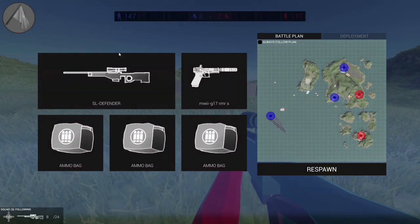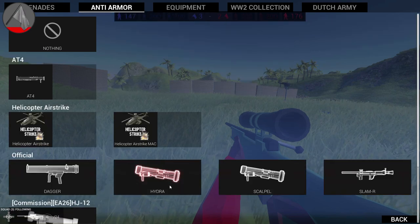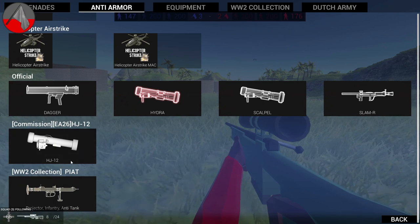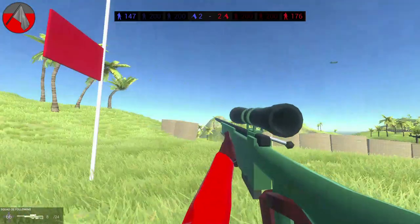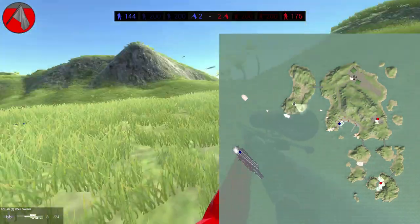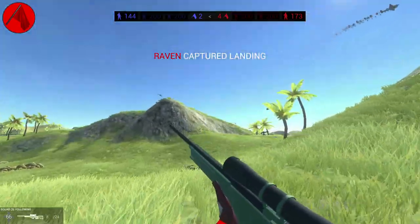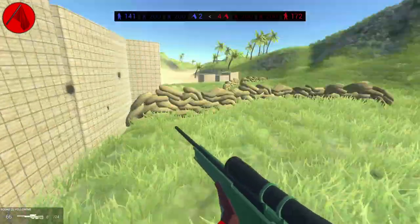I do not have my rocket launcher, so this is much harder. I'll show you what mine looks like — anti-armor. I use the Javelin, or sometimes this other one. Tell me if you want to see my mods, just tell me in the comments. Alright, now that we have captured Atlantic Zone, that's gonna be it for today.